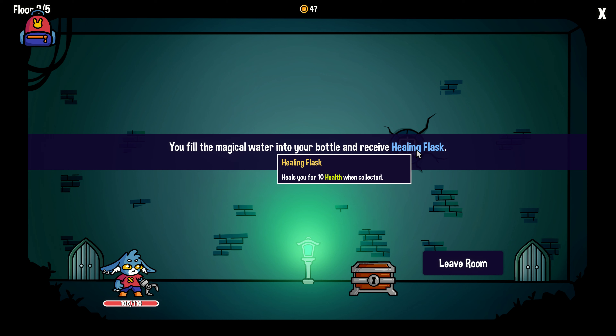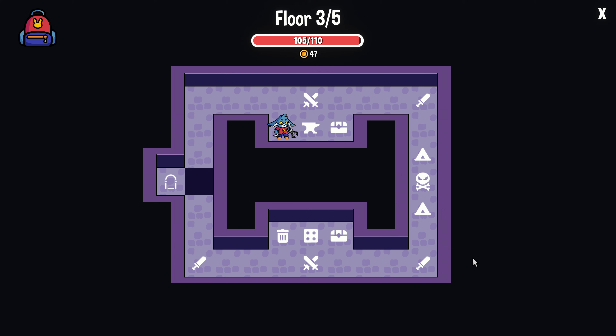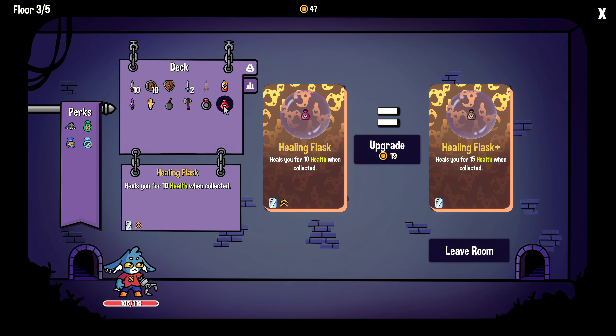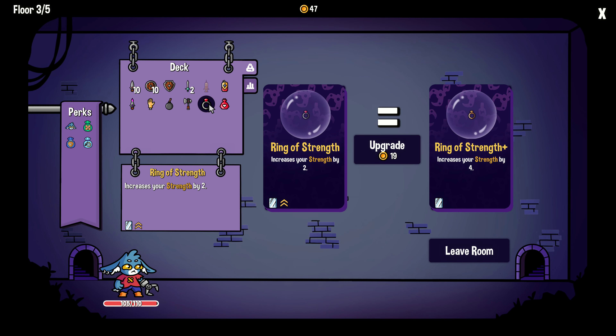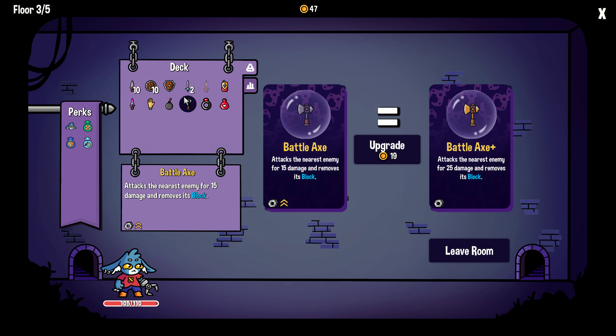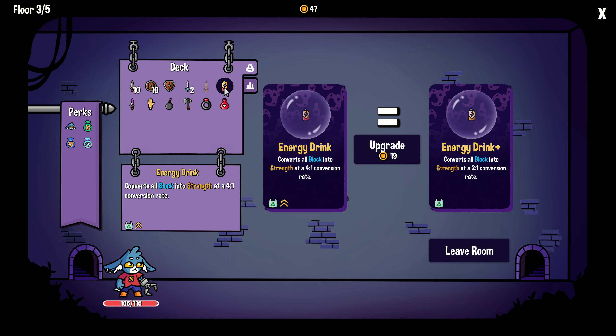Hands of Midas: fluff inside a small radius into gold. Increases our strength by two — that sounds pretty good. Can we avoid the fight and just go here? Yes. We see a small spring in the middle of the room. Take a bath, bottle it, or walk away. I'm assuming this is going to heal us — let's bottle it. Healing flask — heals us for 10 health. Let's see what we can do with 47 coins. Strength by 4, healing by 15, hits for 25. We cannot upgrade the syringe — either it costs too much or it's fully upgraded. I'm guessing it's fully upgraded.